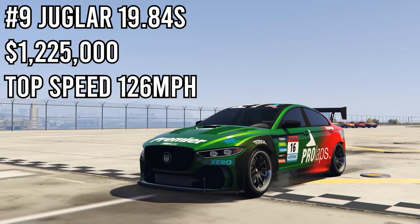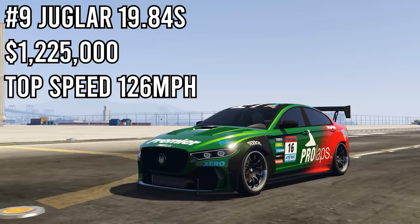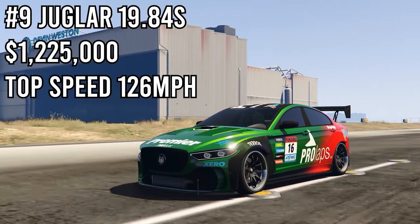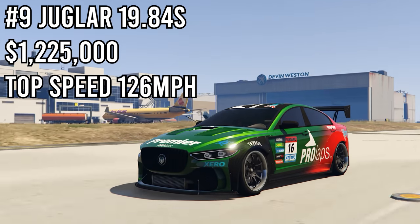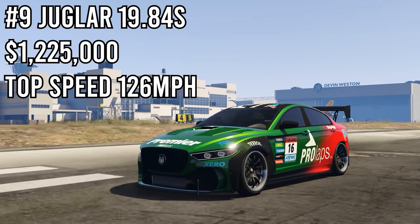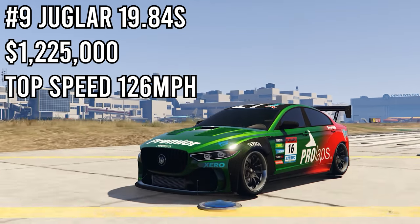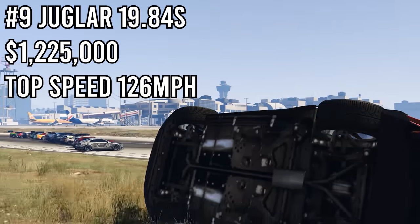In 9th place we have the Juglar, one of my favorite sports cars to use in races. It got a time of 19.84 seconds — I honestly did not expect it to do so well, but coming in 9th place overall is pretty great. Not only can it race well down a drag strip but its handling is amazing. If you ever have to do a sports race where you have to go off-road, this car will absolutely slap.